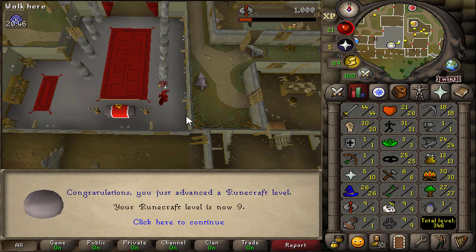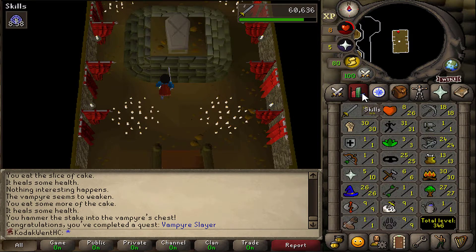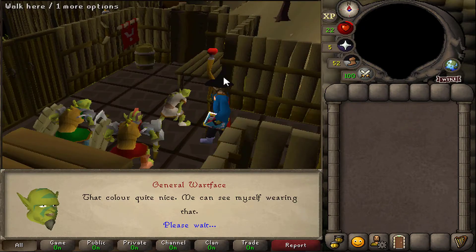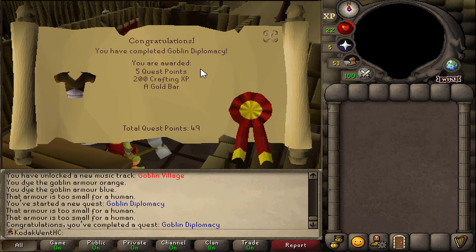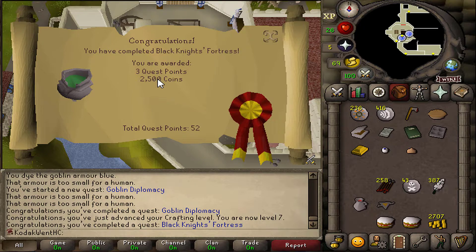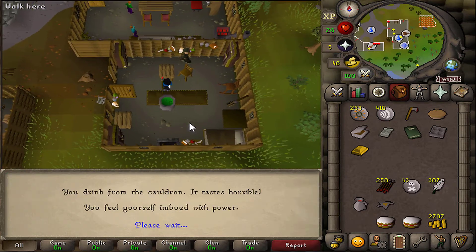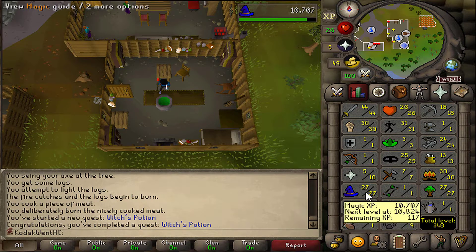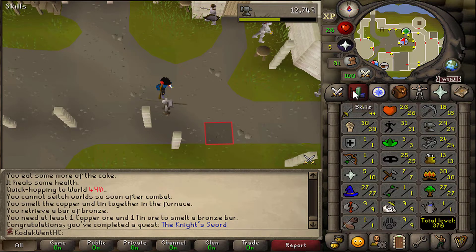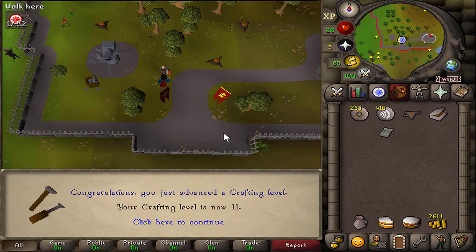There is a thousand Runecrafting experience, getting to level 9. There is Vampire Slayer — some more ATK XP, no level though. Here is the second fastest quest in the game behind Orcs Quest: Impcatcher. Here is the third fastest quest in the game: Goblin Diplomacy — 5 quest points, very nice. And up to 7 Crafting. There is Black Knight's Fortress — 2500 coins, which is actually really helpful right now. Here is Witch's Potion — 325 Magic XP, can't even get me a level. And of course the Knight's Sword — a million Smithing XP. 29 Smithing. Here is Dwarf Cannon, and I can say I won't be buying a cannon anytime soon.